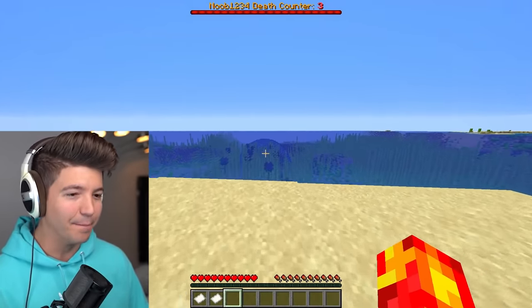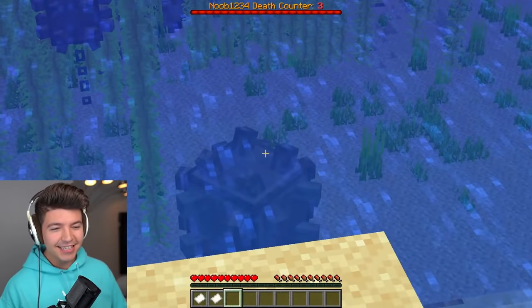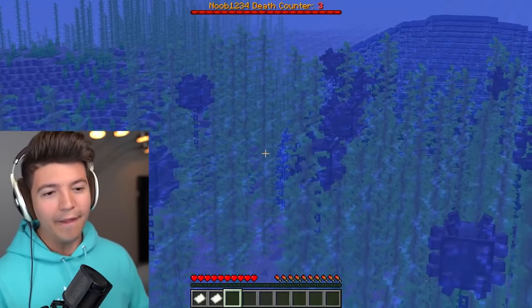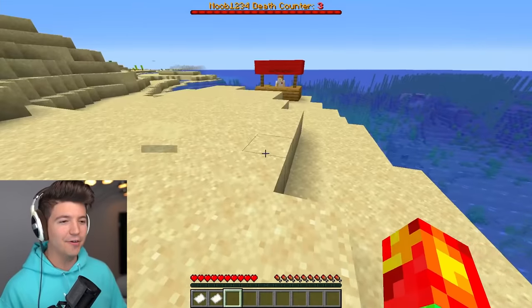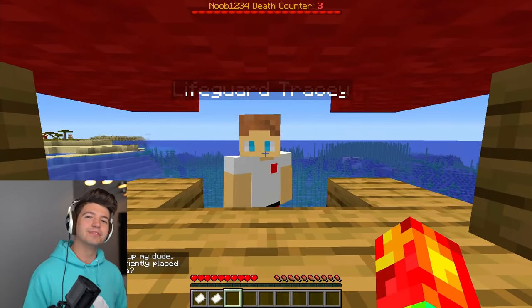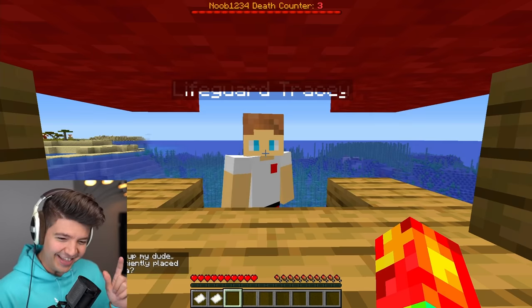This is the next secret house we have to bust into — it's underwater. Do you see these? If you've taken history and you've seen World War I and World War II, these are basically sea mines — they're very dangerous and very deadly. And that's why we have Lifeguard Tracy. You got to love dudes' names that are just a little bit on the edge.